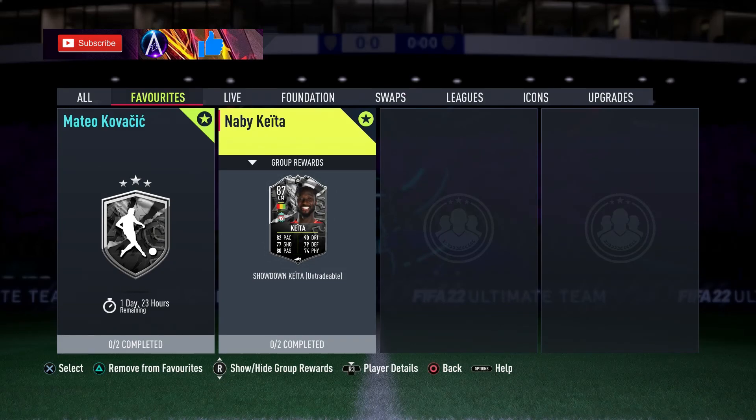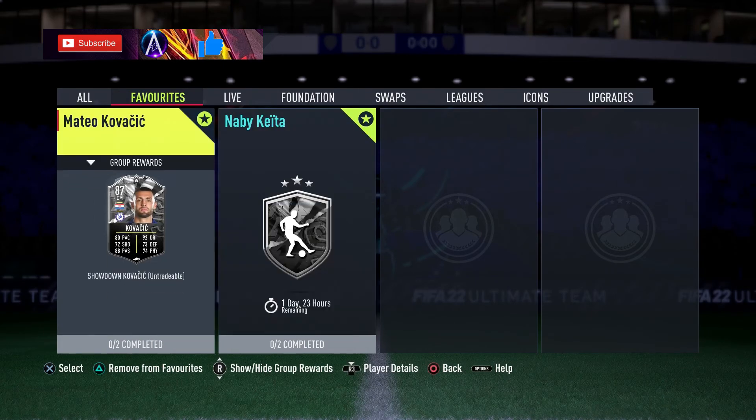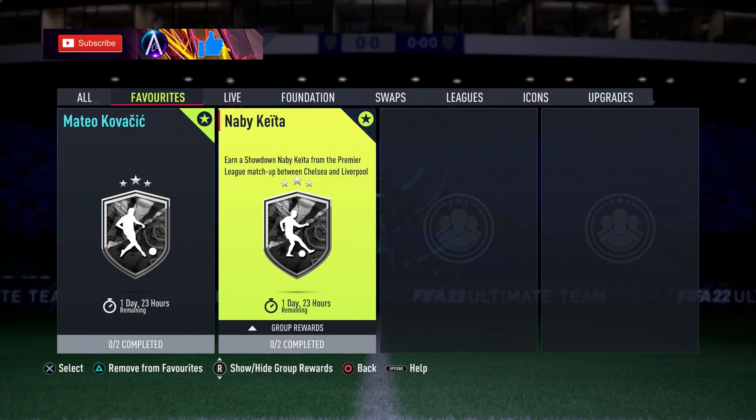What's going on guys, second video for the day. Naby Keita's showdown card coming in at 97k. Kovacic is already up on the channel, check it out if you need it. Obviously, you know the showdowns — Chelsea versus Liverpool play, and whoever wins gets a big upgrade, or a small upgrade each if they draw.